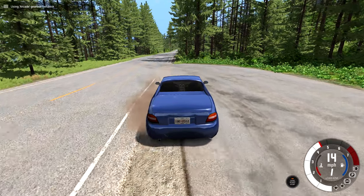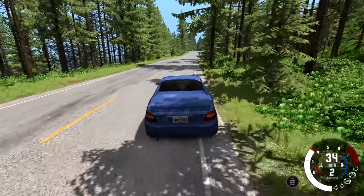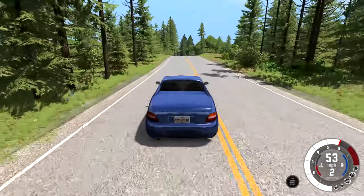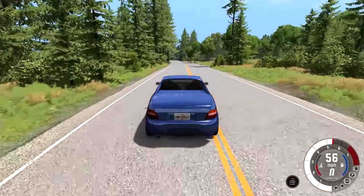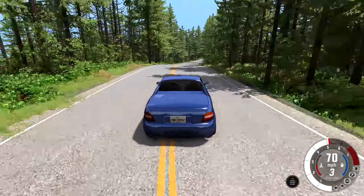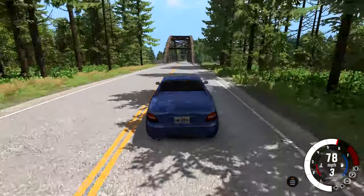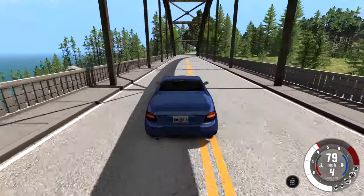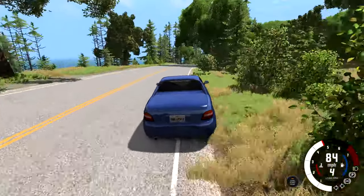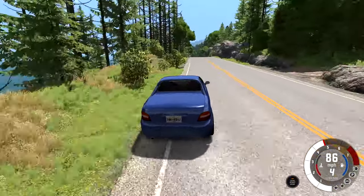I think it might be fun to do the exact same crash with the other version of the car. We're just going to follow the path and crash into those same trees — a little bit farther away though so they don't crash into each other. The goal is to do the same crash twice and compare the damage, which means I have to drive well two times in a row. Nice and gentle with the steering — beautiful, that's exactly how you want to do it to go as fast as possible.